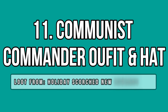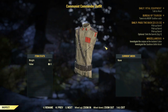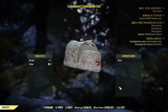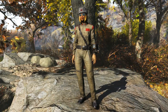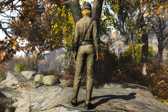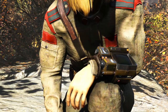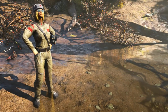Now let's move on to the three costumes. First, we have the communist commander outfit and hat that form a full costume. If your dream was ever to look like a Russian general in Fallout 76, then this winter you will be able to dress like one. From head to toe, you can roleplay a communist general by wearing the outfit and the matching hat, which looks typically Russian. The outfit also has military details such as rank strips and some ammo on the belt.